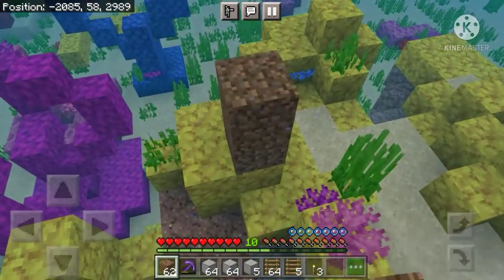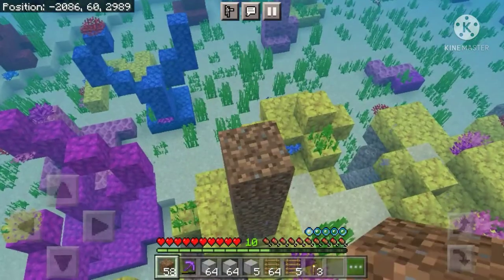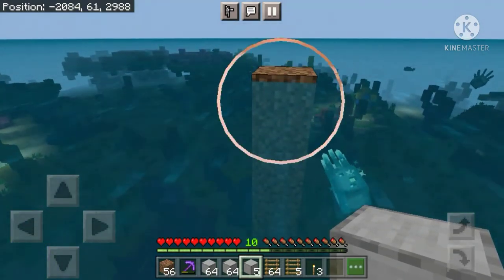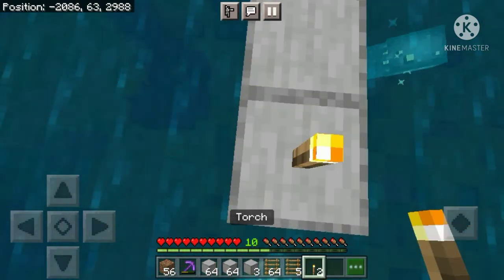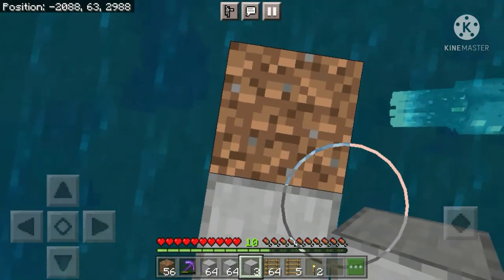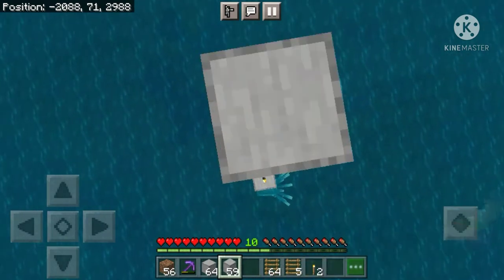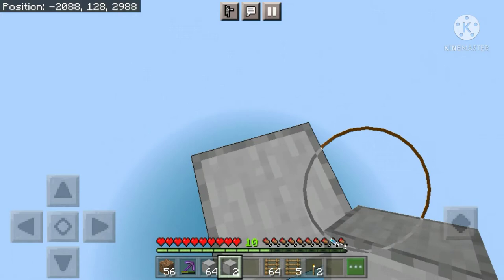After finding where you want to make your farm, place dirt and take it to the surface of the water. After placing the dirt, whichever side you want to make the front of your farm, just place two stone blocks over here. Now place a torch over here, then place a dirt stone block on top of the dirt block and make a pillar of stone blocks until you reach Y128.